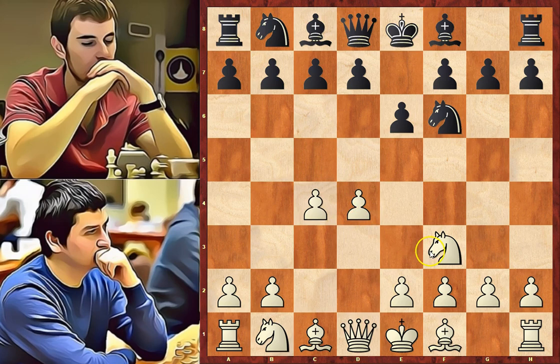But white continued with Nf3, developing the knight towards the center. As we know in an opening we should develop our knights before our bishops. This is a rule stated by Lasker long time ago. Bb4 check, and we have the Bogo-Indian Defense. White has several options at his disposal.